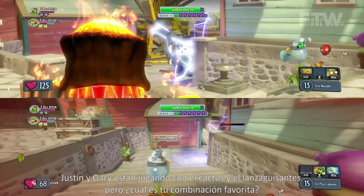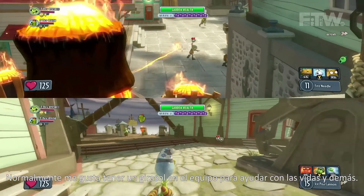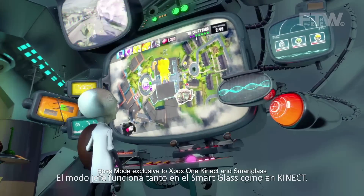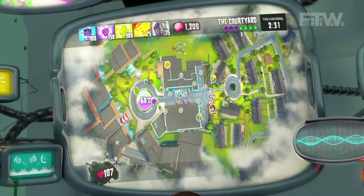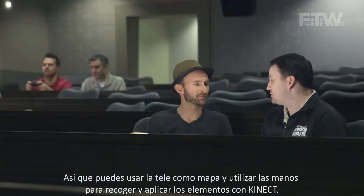So Justin and Gary are playing with the cactus and the peashooter, but what's your favorite combo? The cactus and peashooter is a really good offensive combination. I usually like to have at least one sunflower on the team because that's going to help you with healing. But we have something called Boss Mode that actually helps offset the lack of a sunflower. Boss Mode works both on SmartGlass as well as on Kinect using motion control, so you can use your television as the top-down map and use your hand to drag and drop abilities using Kinect.